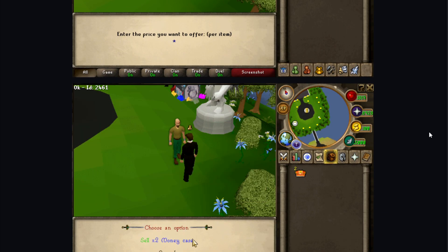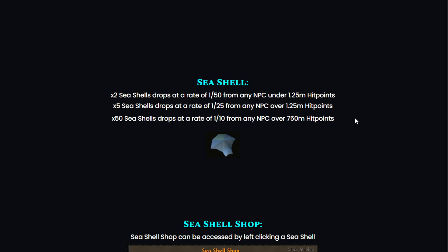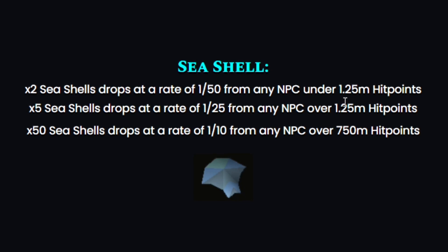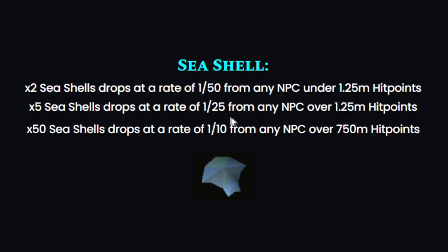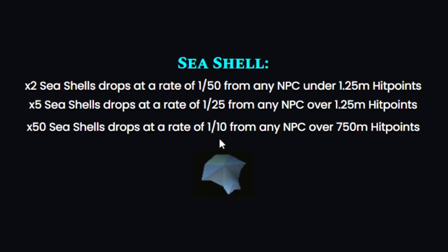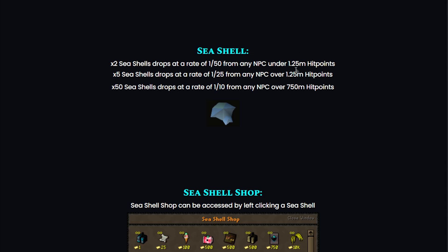The interface looks amazing and very clean. Now for the summer event: two seashells drop at a rate of 1 in 50 from any NPC under 1.25 million hit points. Five seashells drop at 1 in 25 from any NPC over 1.25 million hit points. And 50 seashells drop at 1 in 10 from any NPC over 750 million hit points — that's a big jump, but you get 50, which is not bad.